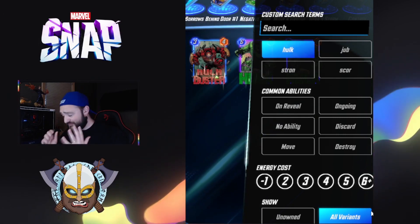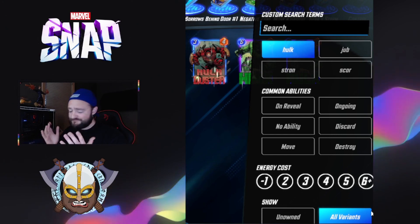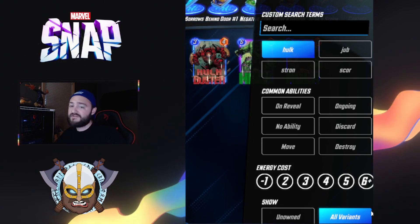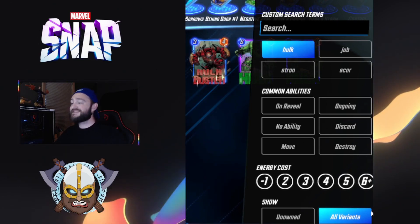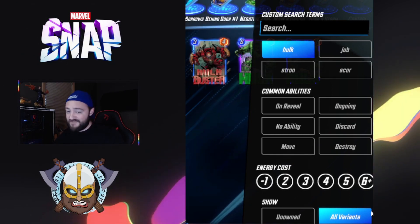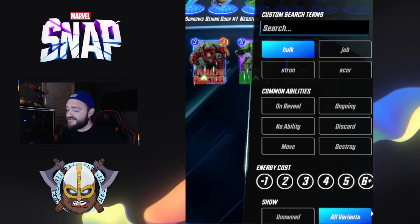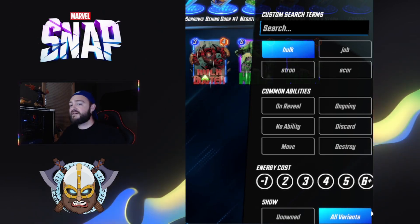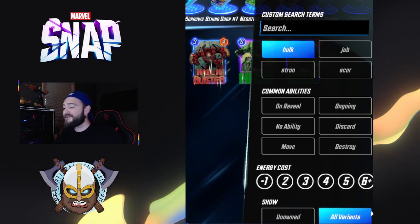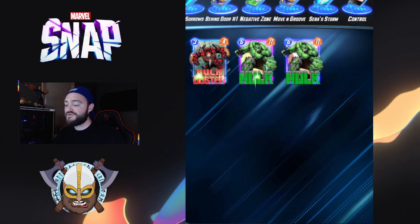Killmonger and Sandman will be joining some of the earlier pools, and I really like this change. A lot of the times as we reached pool three, Killmonger would stop a lot of these heavy one-drop decks. Killmonger being an early pool entry means everyone will have access to this, and I think the game is going to start shifting toward a more mid-range style. Sandman being the second one kind of stops the storm-everything-out combos and the Sera decks looking to drop their hand on the last turn. I do hope Sandman gets a little bit of a power buff, but not too bad overall.